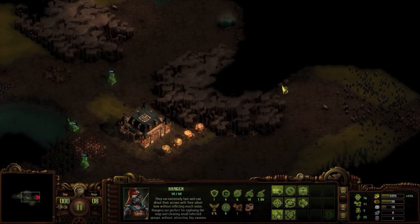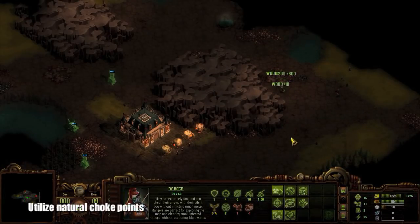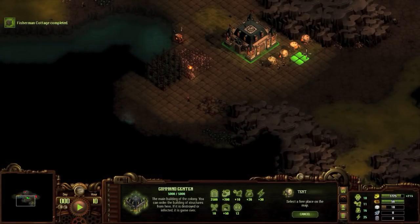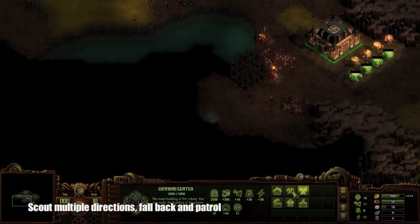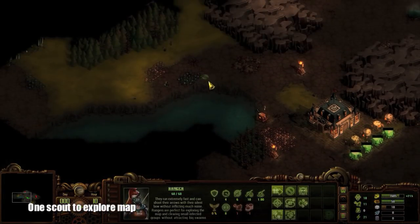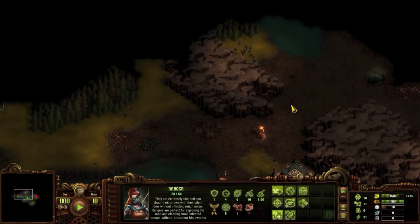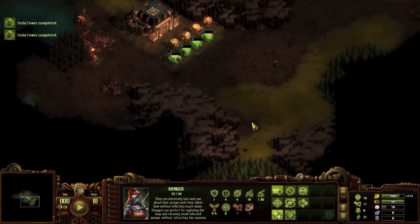You are also going to want to utilize your natural choke points. When you find a small opening like we have just to the north of the command center, use it to your advantage — fewer zombies piling against your walls keeps your walls up longer and keeps you alive longer. When scouting, after you've fallen back to base and have your units on patrol, send one ranger out to find as many supply caches as possible. One ranger, if micromanaged, can run circles around groups of zombies and scout a substantial portion of the map. Don't go too far out though, or you will encounter faster and more deadly zombies.